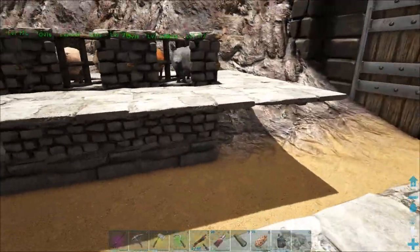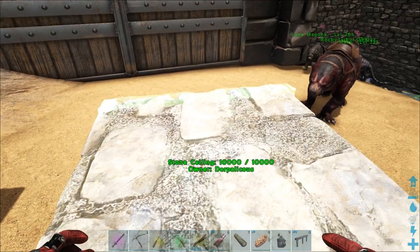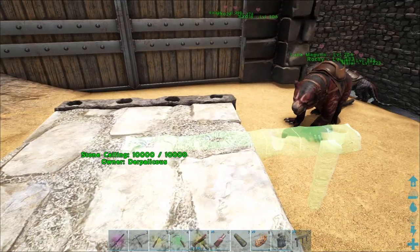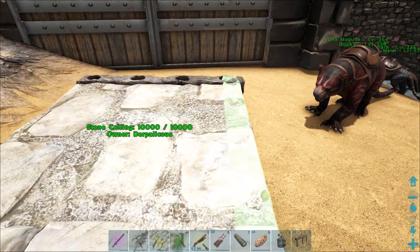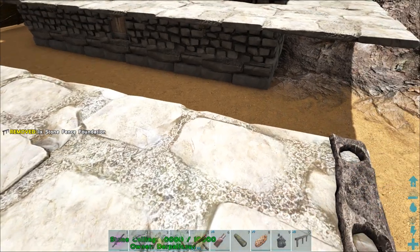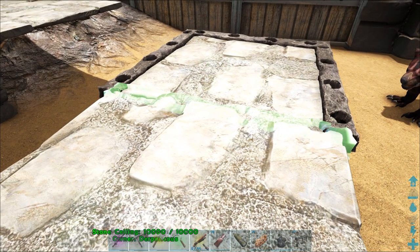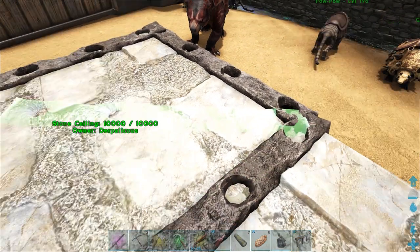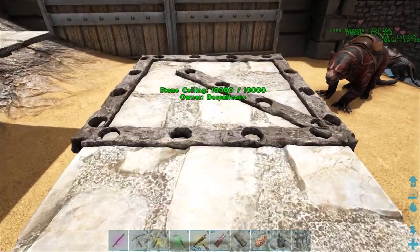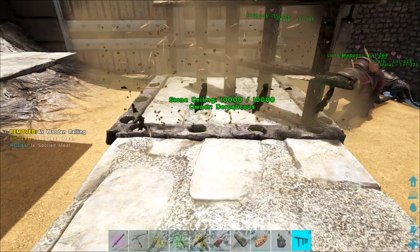I added the walkway around the outside afterwards. I'm going to show you an example to make sure it all snapped nicely. I built these here without putting the other ceilings on first to avoid issues. When doing this, press the Q button to make sure it snaps as wide as possible - sometimes it will go fine, sometimes it won't. Press Q to snap it in. These ones can be a little bit finicky to snap in. On each of the horizontal ones I put railings, which do actually snap on quite nicely.